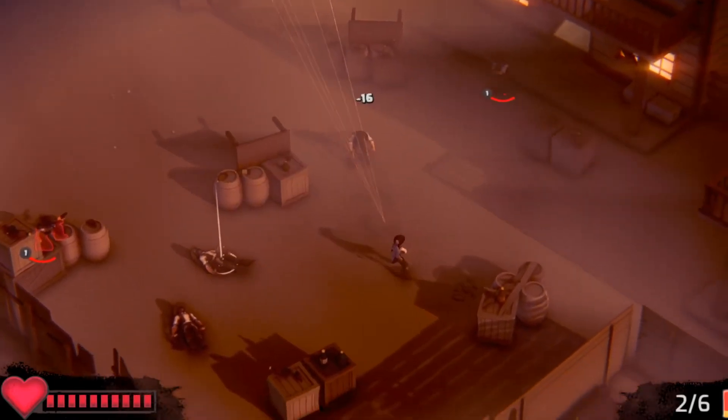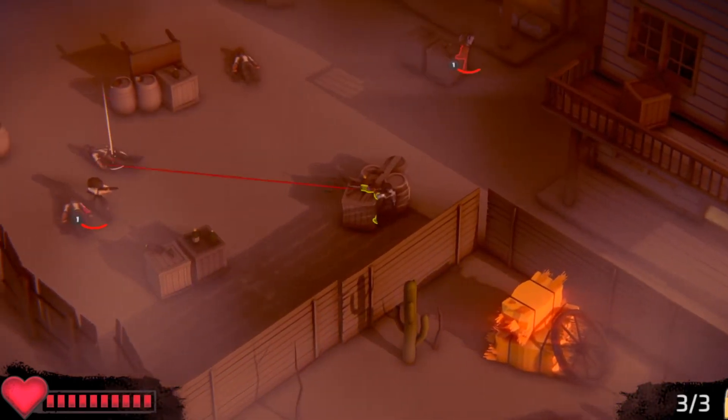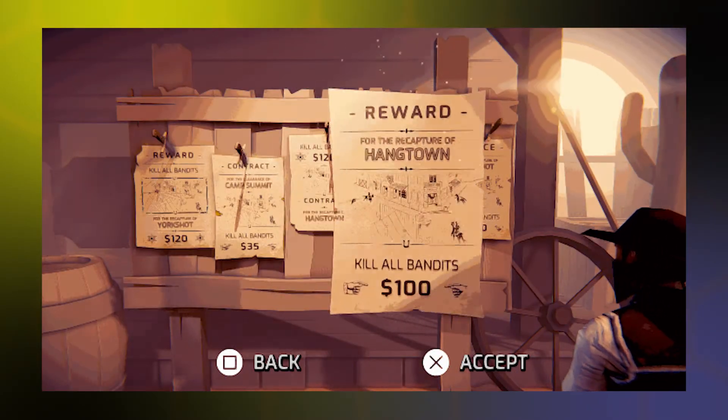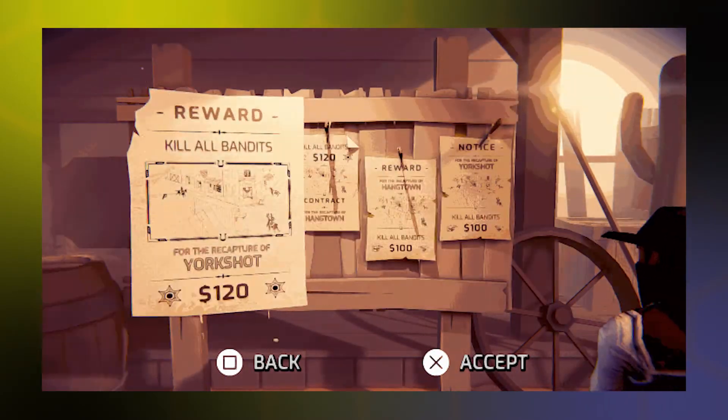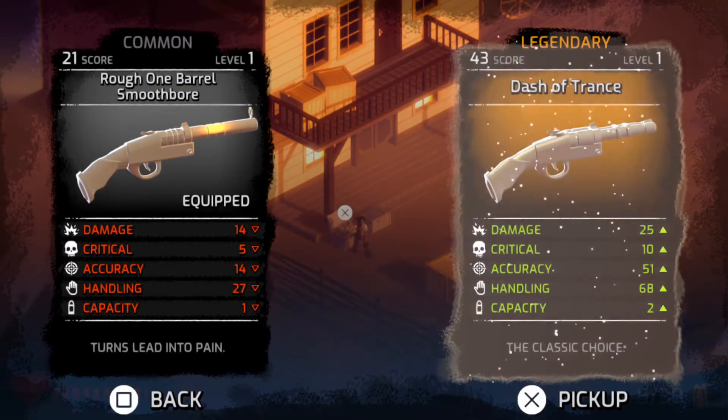That is an awesome addition to what otherwise seems like a pretty good top-down twin-stick shooter. It's a Western. You get some bounties from this awesome looking bounty board. You complete missions, you get money, and it looks like you can then upgrade your guns or buy better ones.